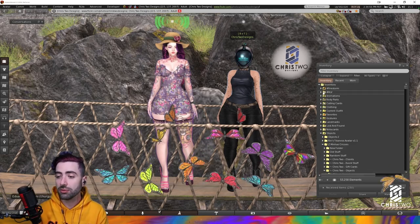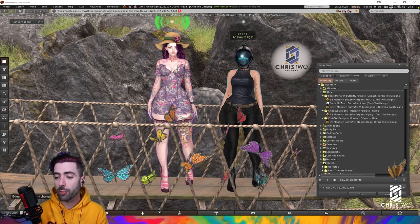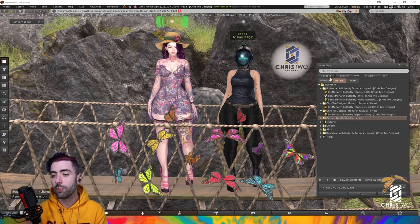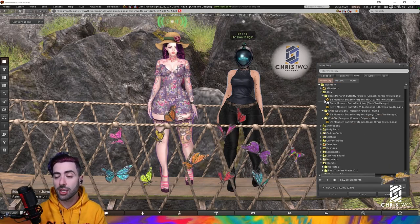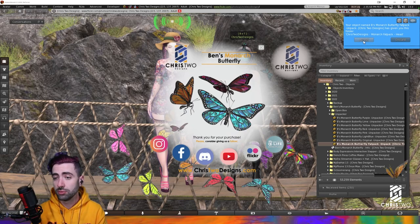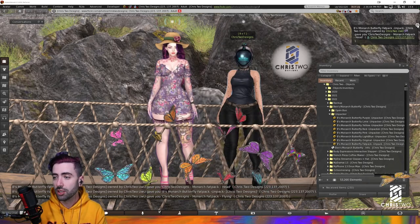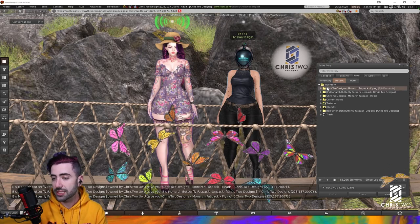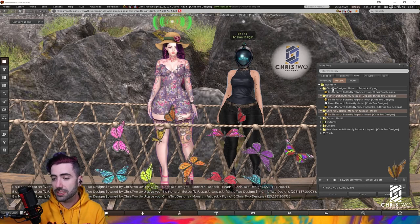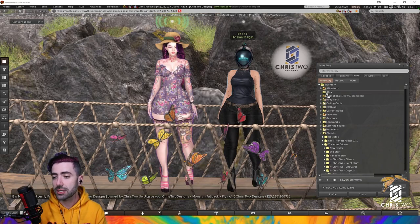[Portuguese] Go back and drag everything into the RLV folder. As you can see, I moved everything in here. All the items from Recents that we just unpacked are now inside the RLV folder exactly as they came. Let's do the whole process: we received one, two, three items. I'll detach the HUD, close everything, and I have the three folders. I'll drag them into the RLV folder.